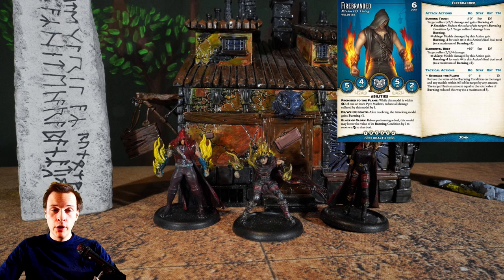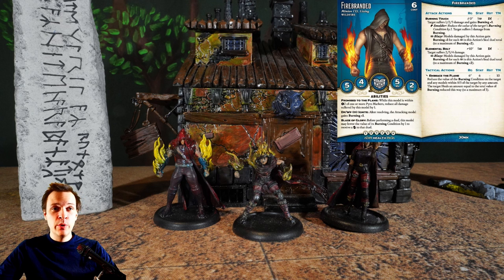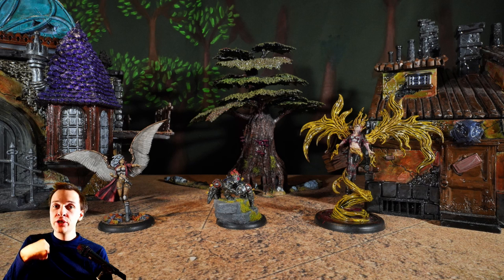If we take the Fire Branded model — one of the core minions for Wildfire — it has Promise to the Flame, which gives it Armor 1 as long as it's within two inches of a pyre marker. You can use Blaze of Glory by lowering the burning condition by one to get a bonus flip in any duel. So you could look at this as a six soulstone model with Armor 1 and bonus flips on every duel, plus a 10-inch shoot attack and a heal that usually triggers for free every single time as a bonus action.